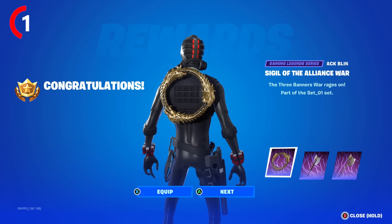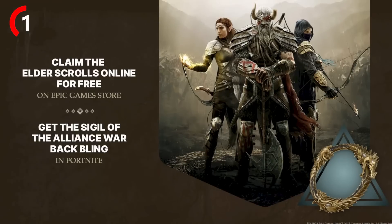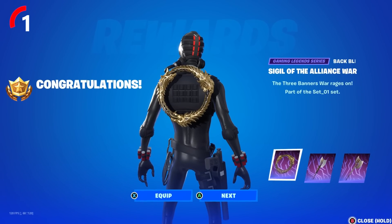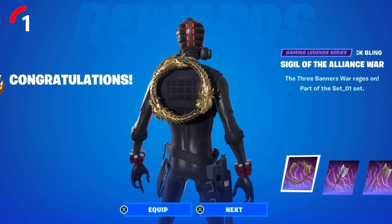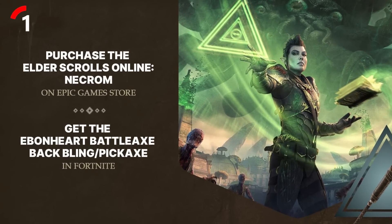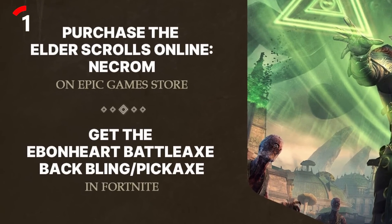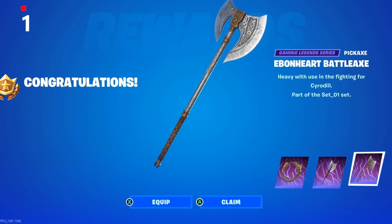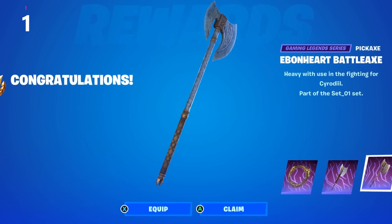You can actually get the Batbling for completely free if you download Elder Scrolls Online on the Epic Games Store — you will receive the Signal of Alliance War Batbling for free. And if you then go on to purchase the Necrom DLC, you will receive the Battleaxe Pickaxe and Batbling when purchasing this DLC pack, which is really cool.